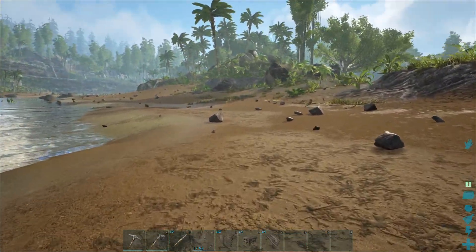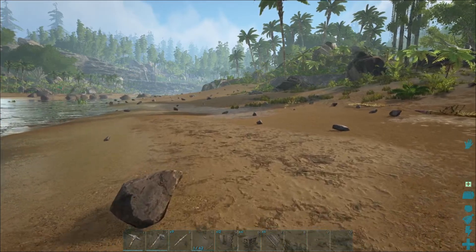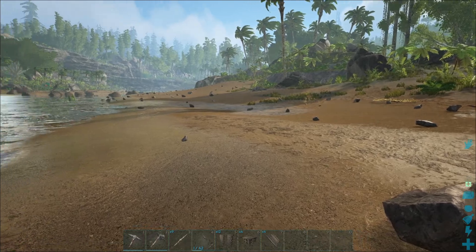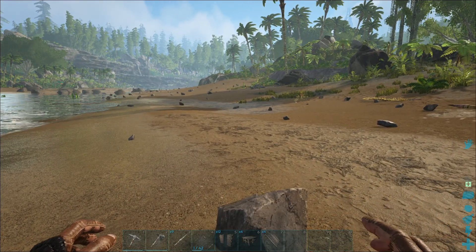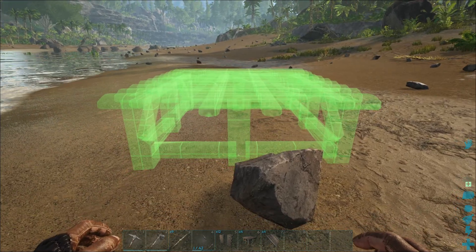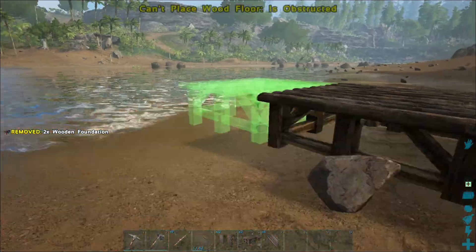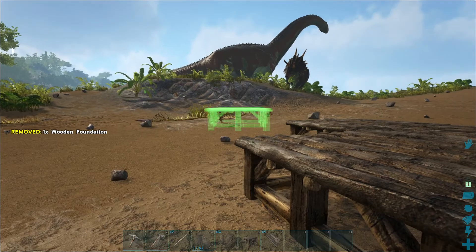As soon as we get a pteranodon we can fly, and once we can fly we can go anywhere on the map - it's going to be great for collecting resources. So let's have a look - we're going to build a trap here where we can trap a trike. Let's just start with some foundation pieces. This is the standard trap I think everybody uses in ARK, it's pretty well known.